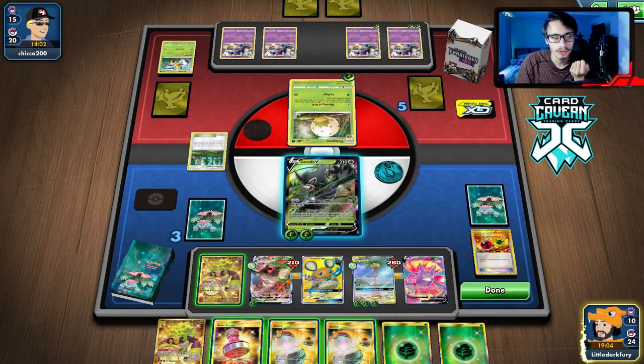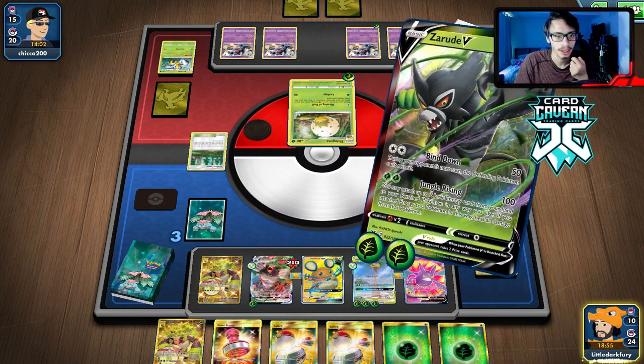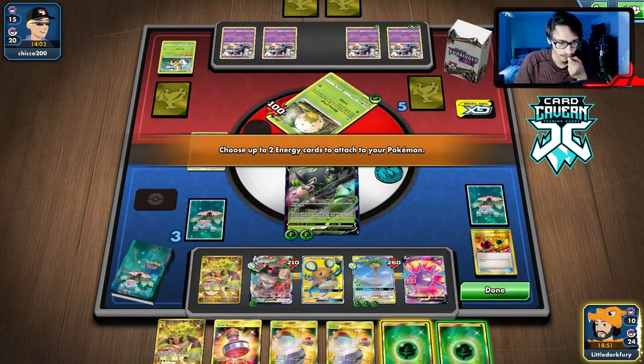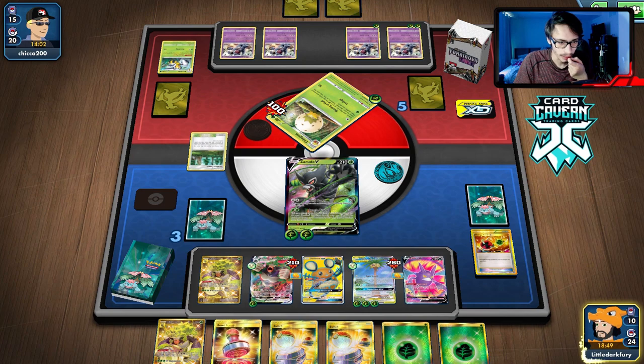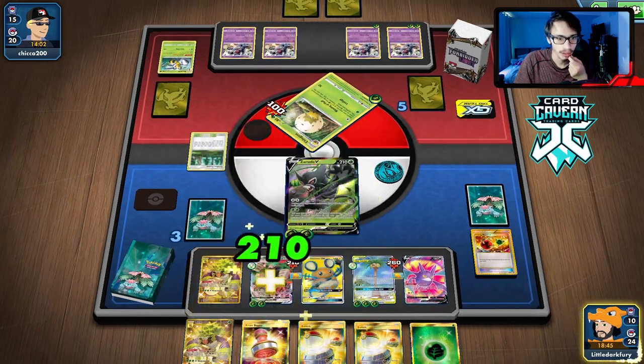Okay, we've got two left — so we go Zarude here. He actually can't knock me out because he doesn't have another evolution in play — he can't one-shot Zarude. So we can actually Jungle Rise for the knockout, and we don't have to heal Egg Row. Just put both energies on the Rillaboom.